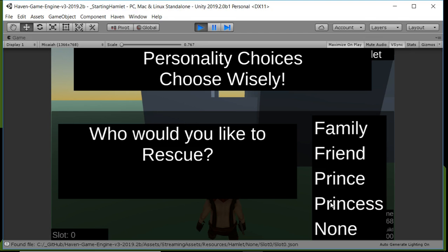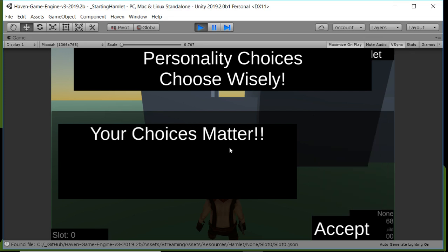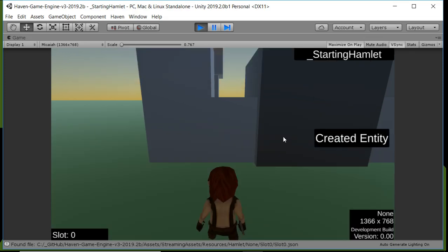I tend to like to go rescue the princess for the Zelda-like game, where the princess is in danger, so we're going to go rescue her. And then I'd like to go for money — it's one of the focuses of my game, and it's fun to simulate money. And then that's the character creation.